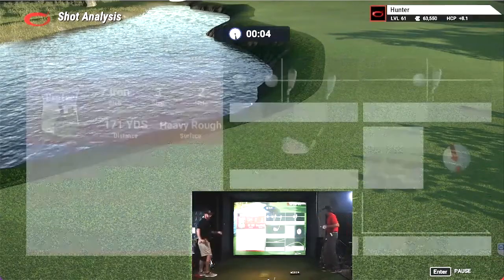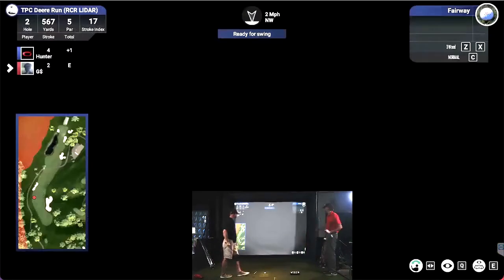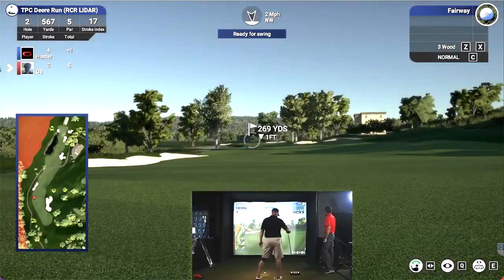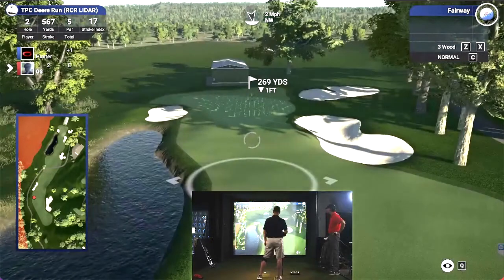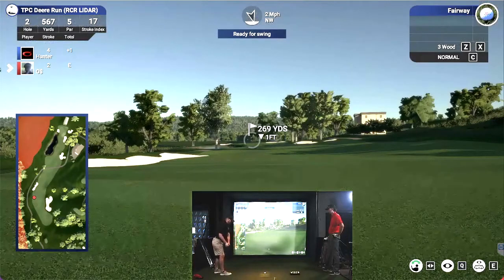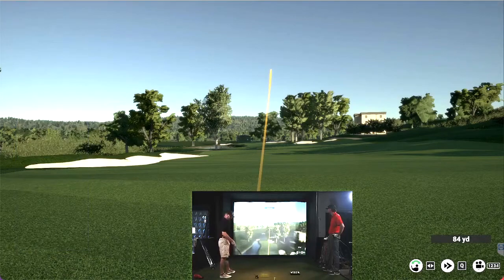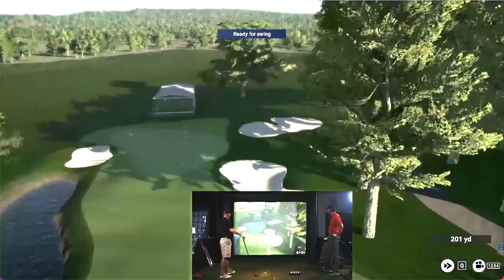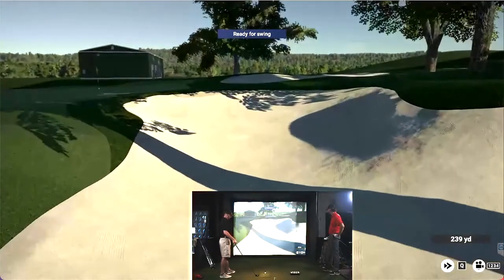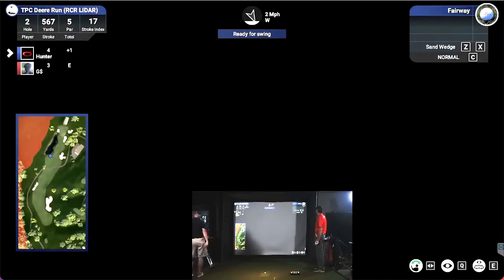Hey, it's a par five. We can still get out of here with a par. Let's check it out. Kind of just hit a stock three wood. Maybe a little tiny cut. That should be nice. Oh, blocked it. Hanging out in that bunker. Big hop. That was not a big hop. You can put the fairways on soft too. No. Fairways are on firm. All right, 106. Six feet up. I'm going to take a 56 here and hopefully we're not going to over hit this.